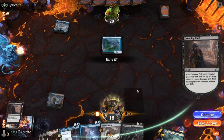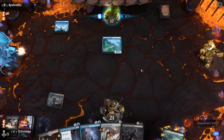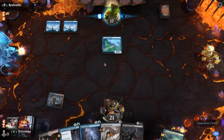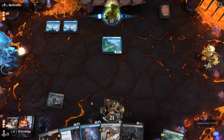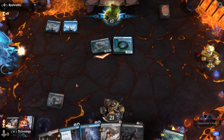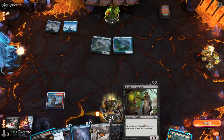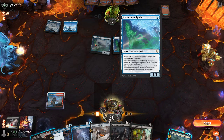Alright — chill, but no creatures. Fair enough. We have a choice now whether we want to make the Mutt, discard the Ghoul, or just jam Founding the Third Path. They've actually got quite a slow start here. We have this too — this will be able to block one of these.